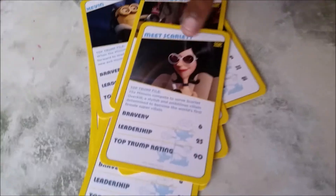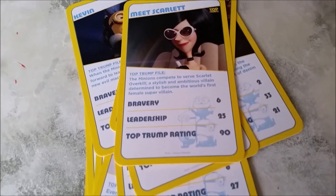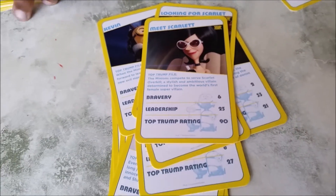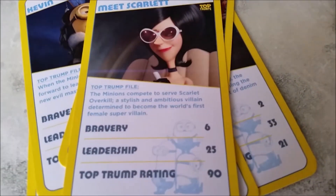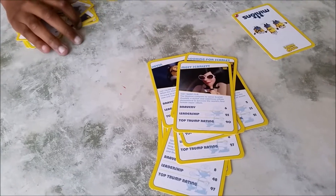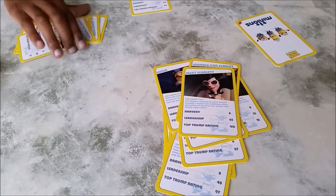So her name is Scarlet Overkill and she's very evil. I thought she would actually be nice to the minions in the movie, but she ended up knocking them. And he has a horseman called Herb — he's stupid but he invents things.